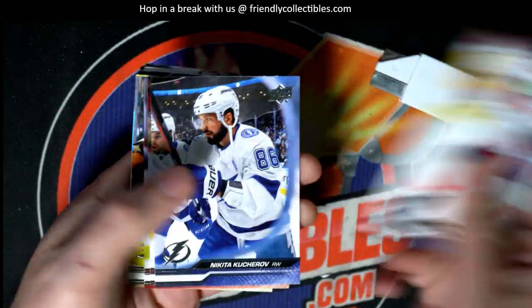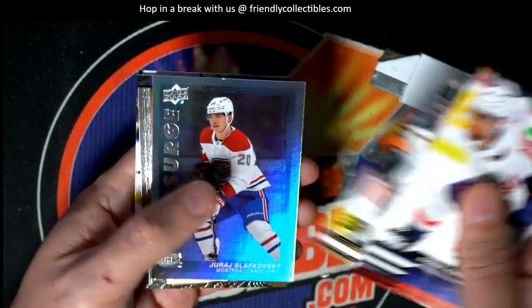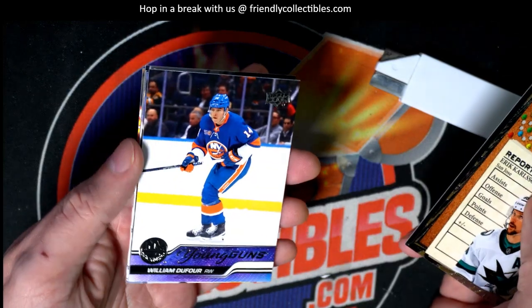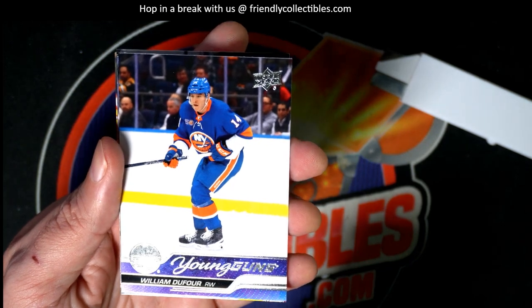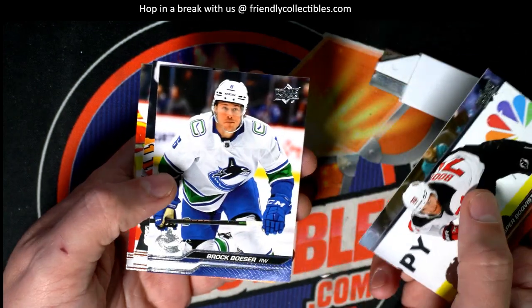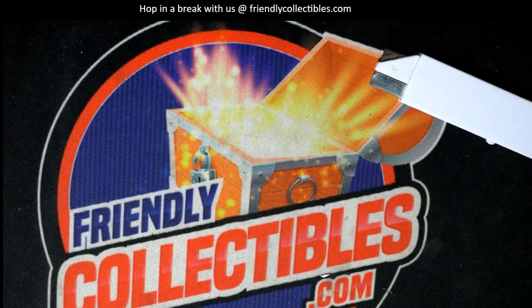Come on, big Connor Bedard, big Young Guns. Let's see something nice out of this thing for Brian S. Star Surge - Montreal Canadiens Star Surge. There's a Young Guns - it's the New York Rangers, right wing, so that's cool. Nice one right there. Nice Young Guns, yes. Nice Connor McDavid, man. Some really good things coming out of here.